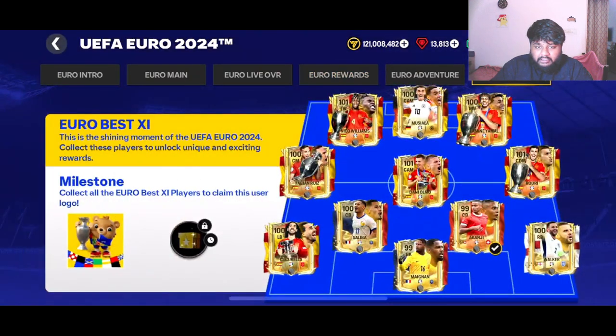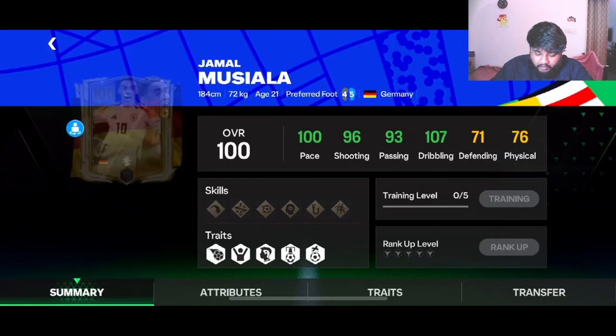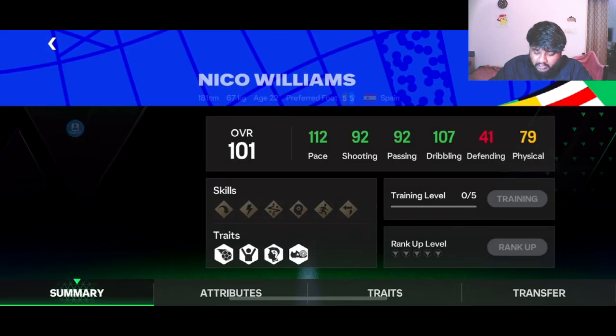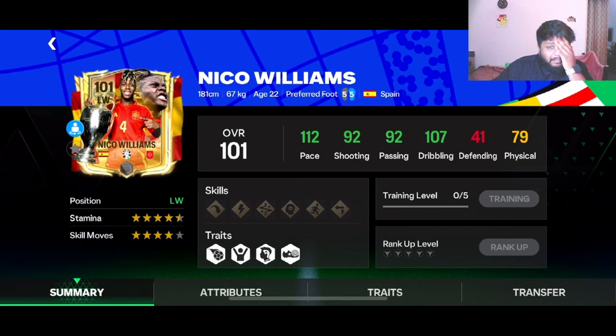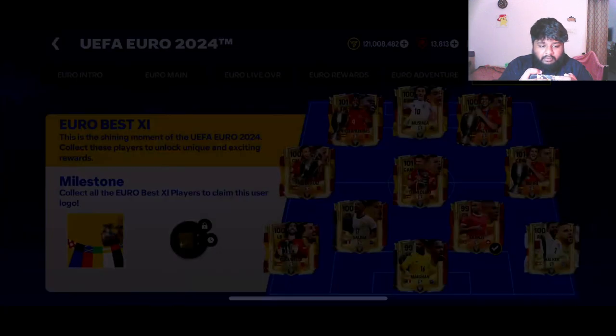Look at this Musiala card — his face is popping from his shoulder as well. Same thing with each card. Look at this Nico Williams 101 — look at the pace! His shooting is a bit slow but for a left winger, pace and dribbling are important and shooting can be managed. Pace 100, Musiala, and then who's the right wing?